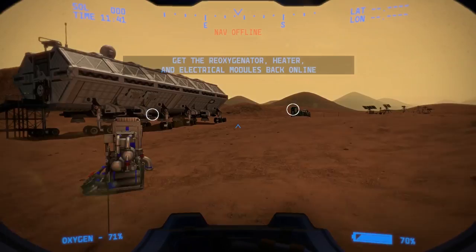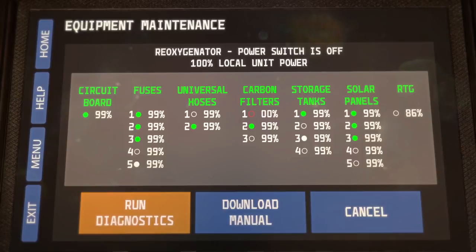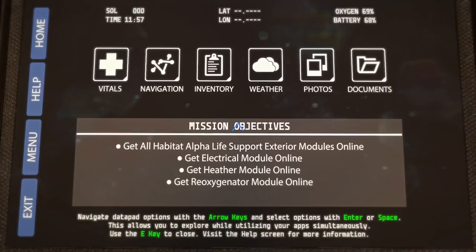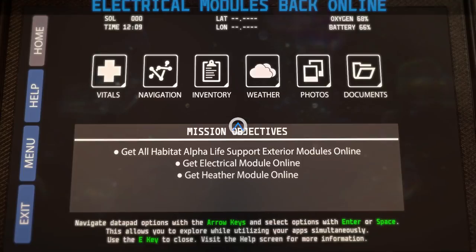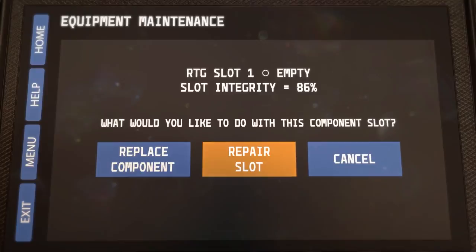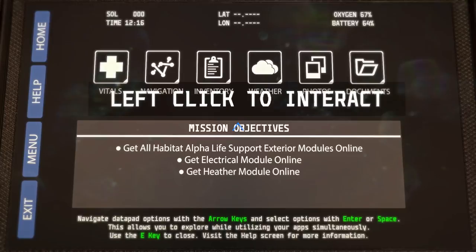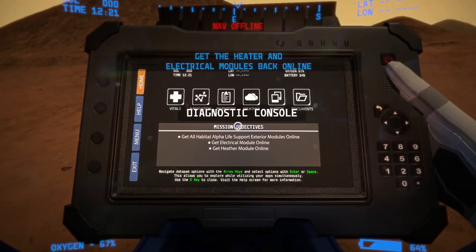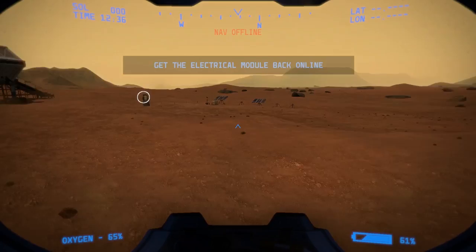We've got water. Power switch — on. Reoxygenator heater, electro modules back online. We've got oxygen and heating online. Running diagnostics — everything is good except filter one; the carbon filters are down on that one. Storage tanks — integrity is fine. We'll power that back on. RTG is good. Get the modules, heater and electrical back online. 110% local unit power. Everything looks okay, we have our fuses. There's a repair panel — neat. I'm going to leave it like that and let it ride. It has enough to operate, so I think we're okay.